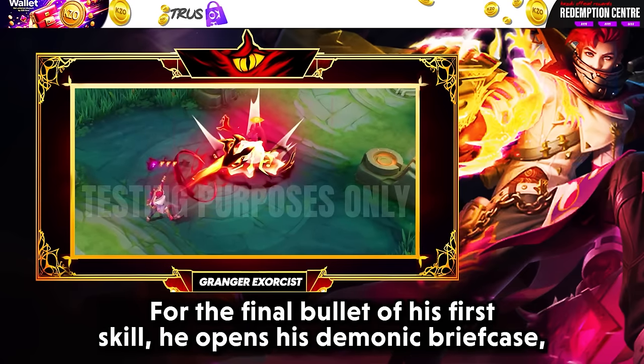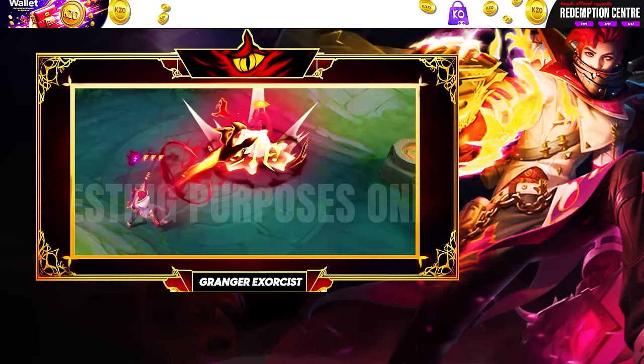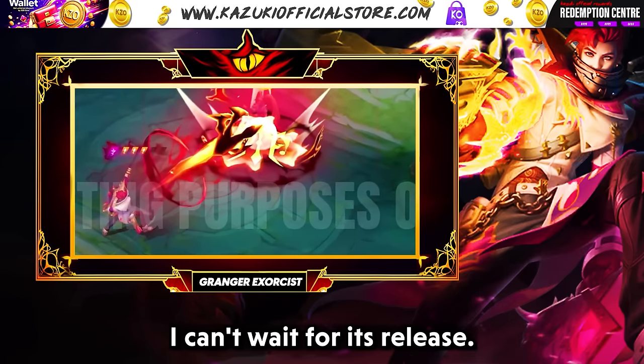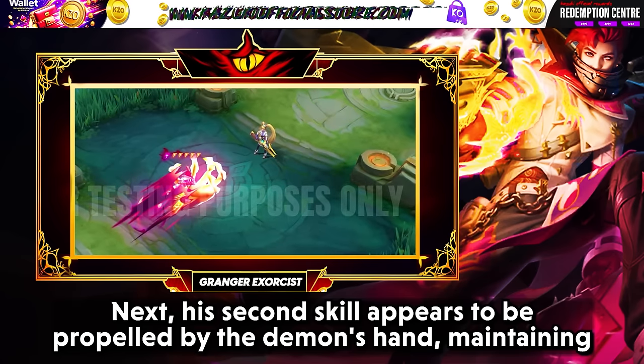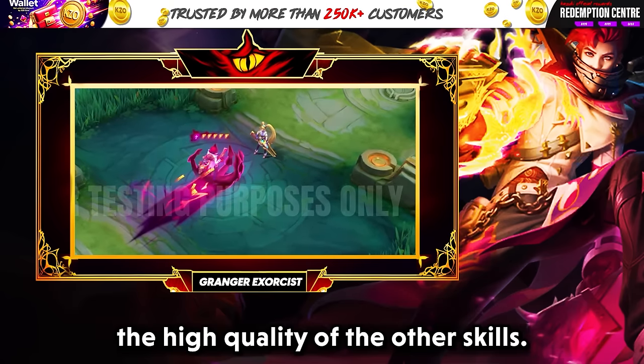For the final bullet of his first skill, he opens his demonic briefcase revealing multiple demon hands. This skin is totally worth it — I can't wait for its release. His second skill appears to be propelled by the demon's hand, maintaining the high quality of the other skills.